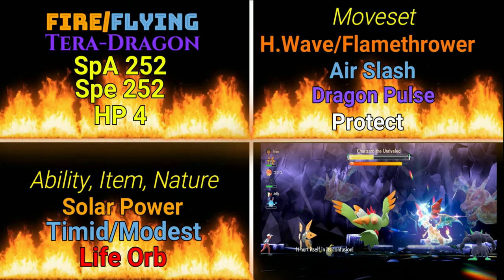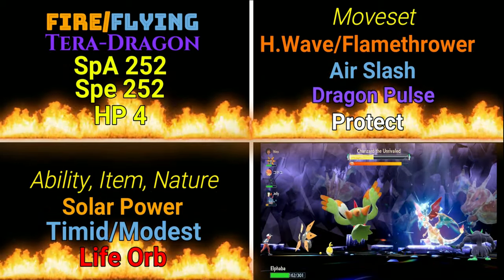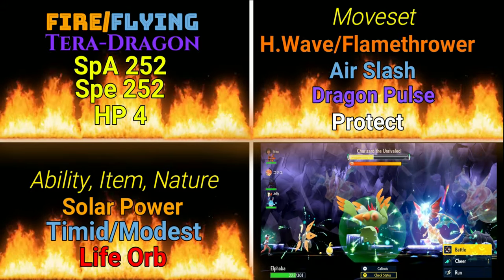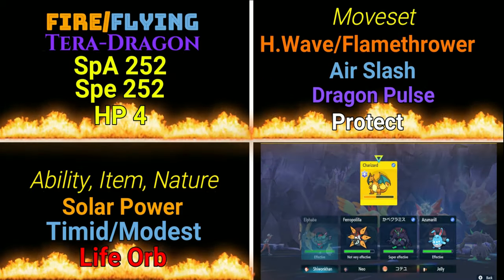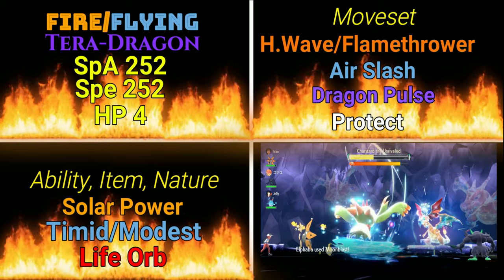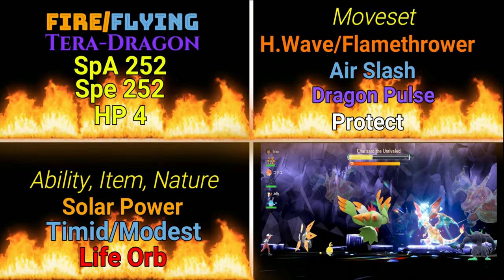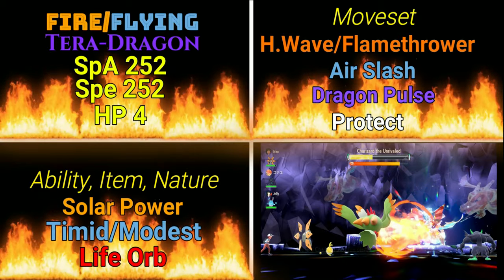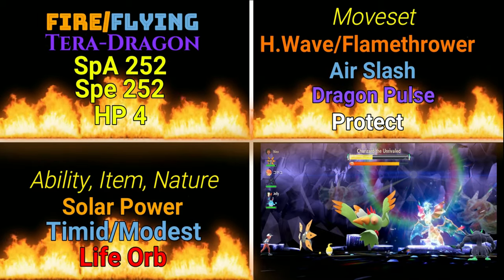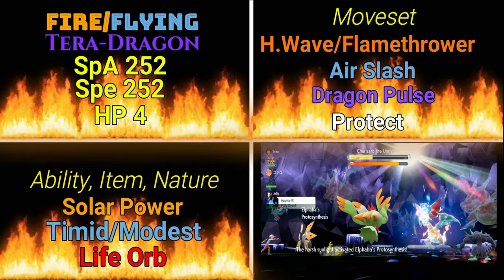When we go to the moveset, we have Heat Wave and Flamethrower — you can choose either one. Flamethrower is going to be your more consistent single-target damage. Heat Wave is going to hit both targets on the other side if you're doing doubles. If you're doing singles, just pick Flamethrower; if you're doing doubles, you might want Heat Wave, though it does have that lower accuracy. We're still going to have Air Slash for the Flying-type STAB when not in the Terra. We're also going to add Dragon Pulse as our Terra Dragon-type STAB attack, giving us that nice STAB bonus for the Dragon Typing.